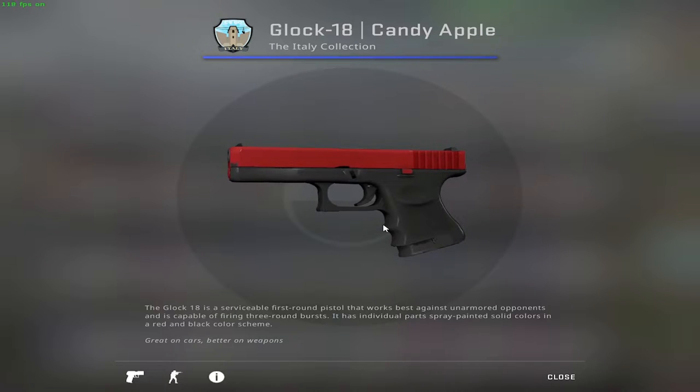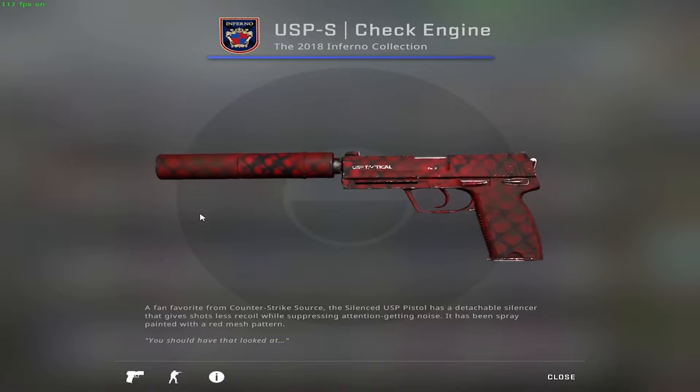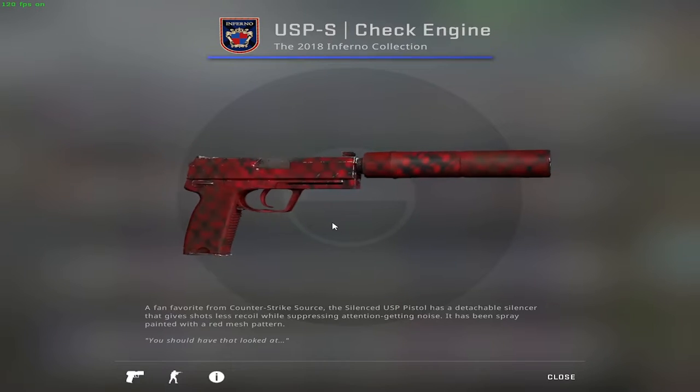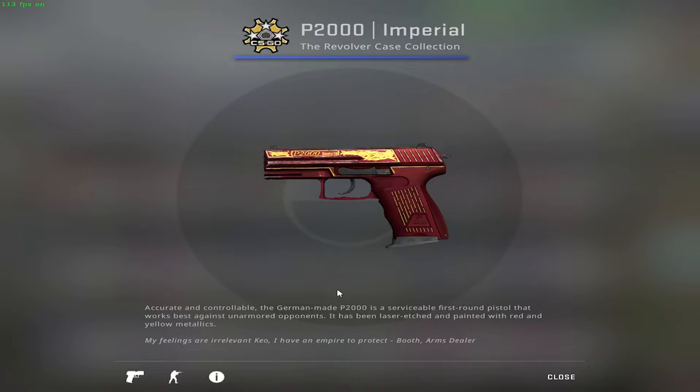As a side note, the Glock Candy Apple can also be used as a filler skin for trade-ups. The main USP choice for a 10 euro loadout was the USP Check Engine in Minimal Wear condition. I'll keep the Traitor and the Kill Confirmed for another time, however this one is actually quite doable. I also have alternatives for the non-USP players.